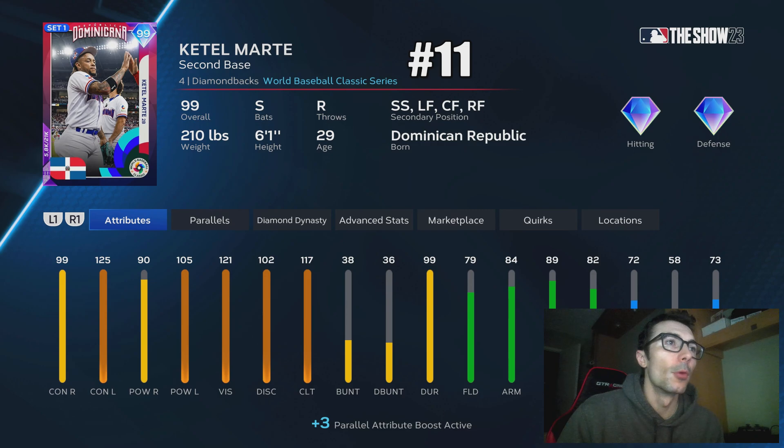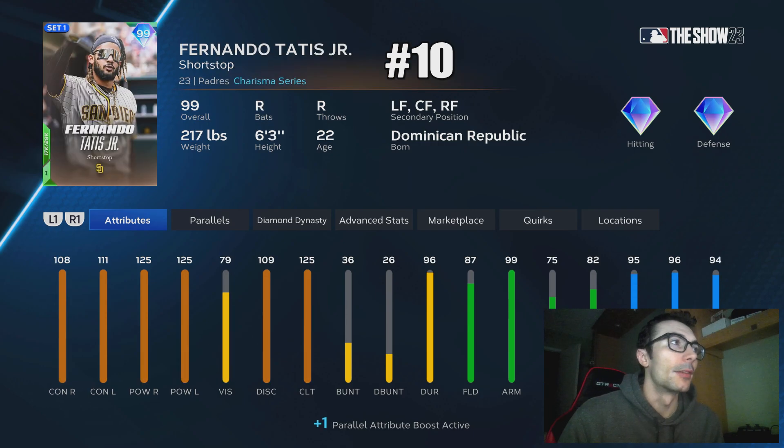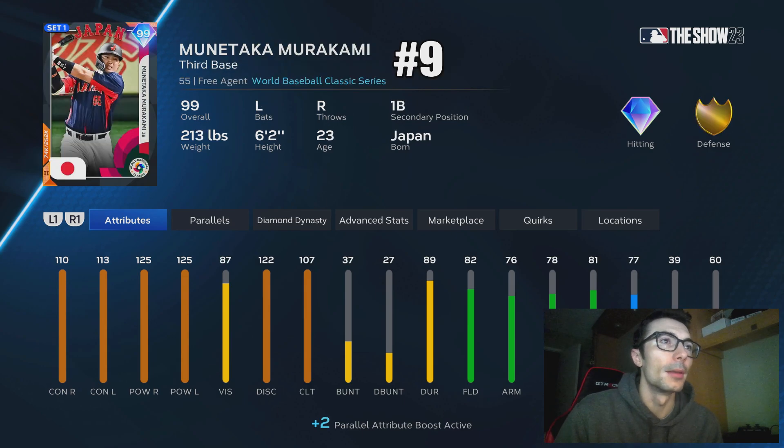At number 11 we have another more budget player, Cattell Marte. I think having a switch hitter in a wildcard spot could definitely be extremely effective. You might have Fernando Tatis ranked slightly ahead of Cattell Marte, depending on the difficulty you're playing on. For Hall of Fame, I'd probably rather use Cattell. For All-Star, I'd probably rather use Fernando Tatis.